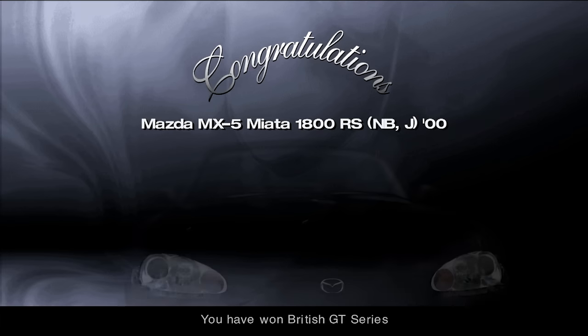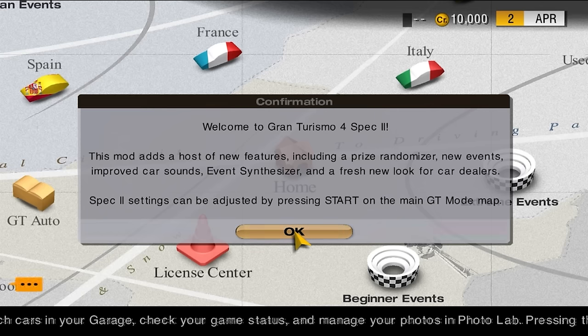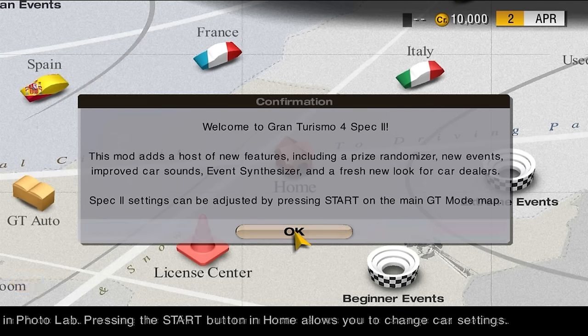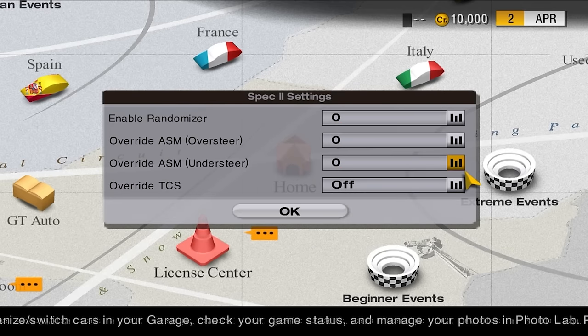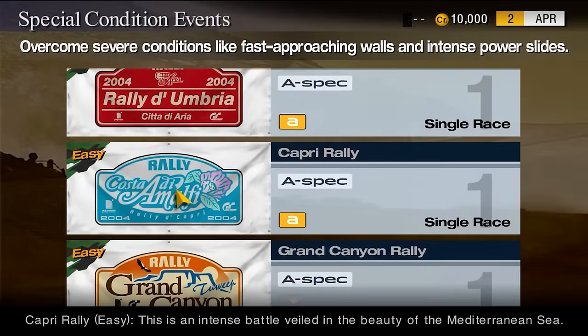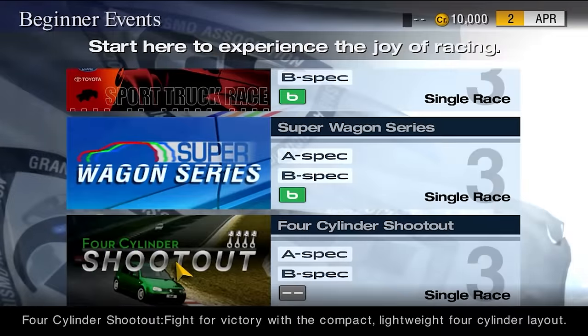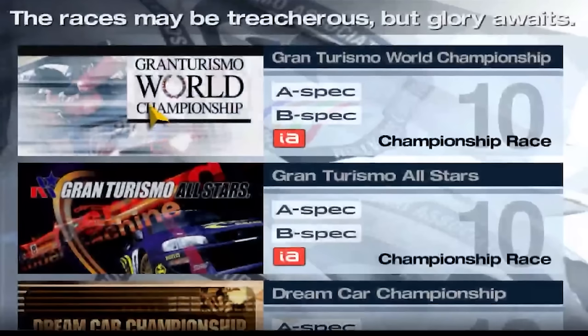To make this more interesting, I've enabled the randomizer mod to help with the car hunt. This run was also done on an early build of the Spec 2 mod from Admeister, which adds quality of life improvements like a global setting for assists instead of changing it per car. All events in special conditions have been reduced to one race with three laps, with a few extra events, and some events moved around — like Sports Lounge being in the Professional series and GT World in the Extreme one.